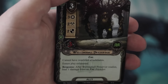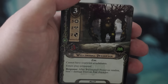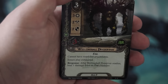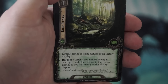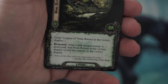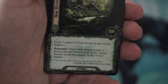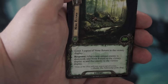The next card is a 1-cost Spirit event called Fair and Perilous, featuring the same artwork as the box art. The action is: choose a Noldor or Sylvan character — until the end of the phase, add that character's willpower to their attack. This works well on characters who have high willpower and/or high attack found within either of the two elven traits, Noldor or Sylvan.